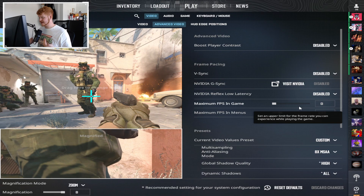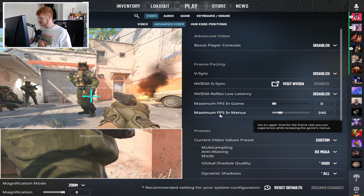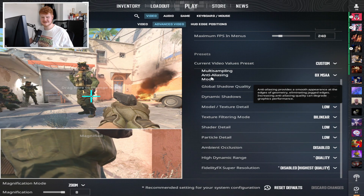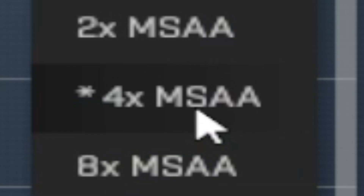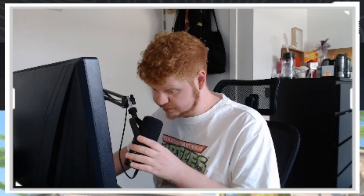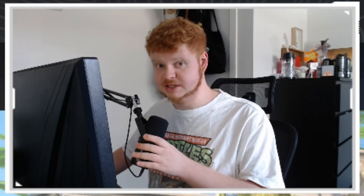Maximum FPS in game I have on 0 and maximum FPS in menu I have on 240. If your FPS is feeling really unstable you can set it a little above your Hz — if you're on 240Hz you can set your FPS max to 300. For multi-sampling anti-aliasing mode I have 8xMSAA. I've also seen people use 4xMSAA but I stick with 8 because it gives me the best performance — that's why I've been using it for years.